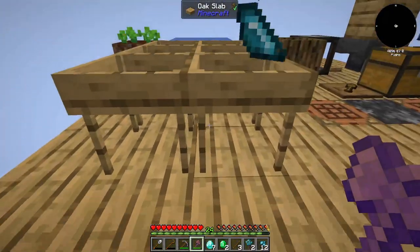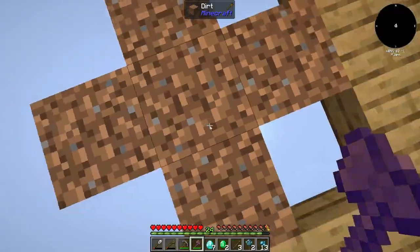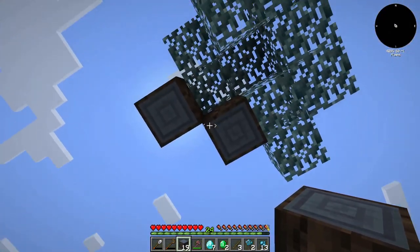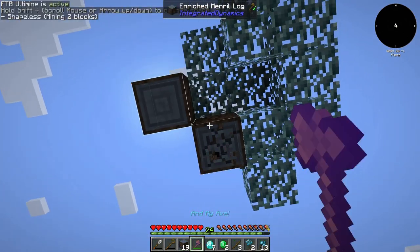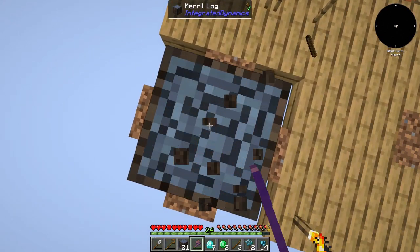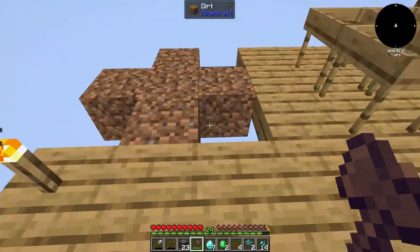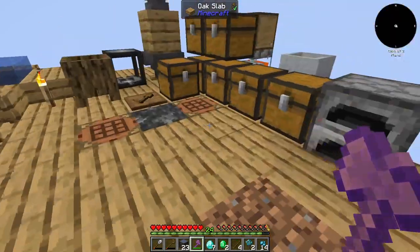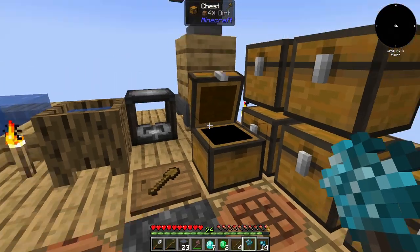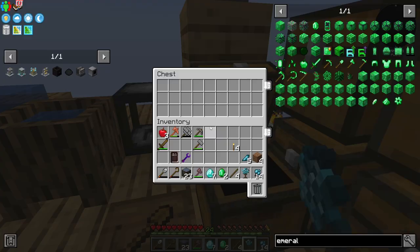That's an enriched one, which gives us these crystallized chunks. Let's see about this right here. We want to build around that a little bit more so we can get more of those thrown - so that's good.